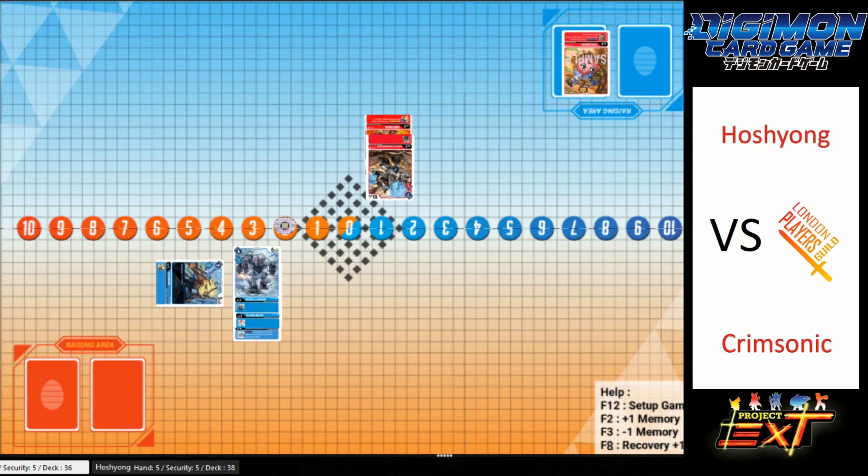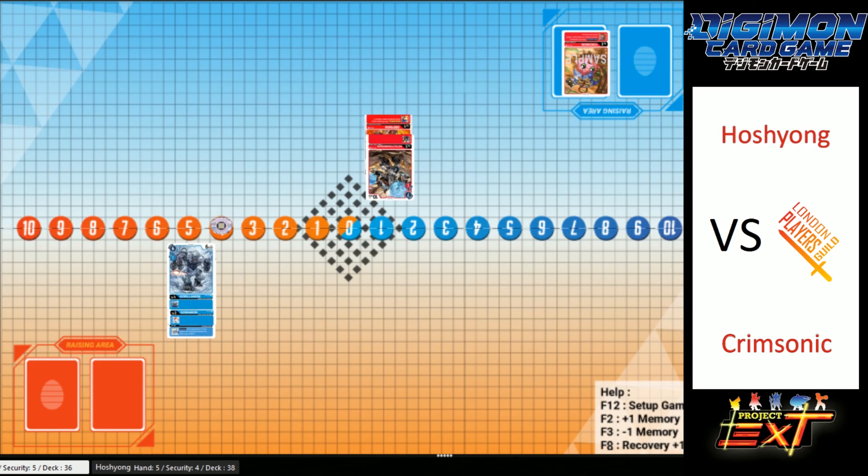Leomon going in — will it give Crimsonic more memory? We did see MetalTyrannomon come down. It gives him plus two, leaving him on four memory. MetalTyrannomon looking clean — security attack plus one. And GorillaMon just chilling, vibing — can't be mad at that GorillaMon.